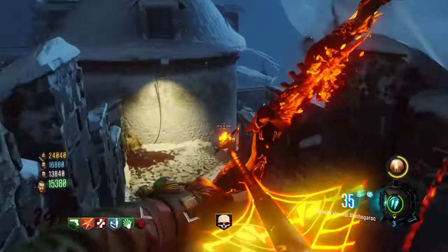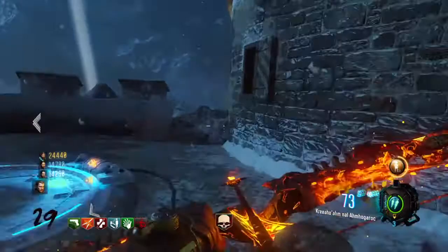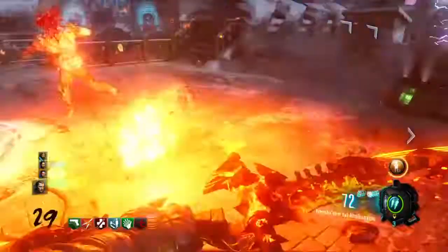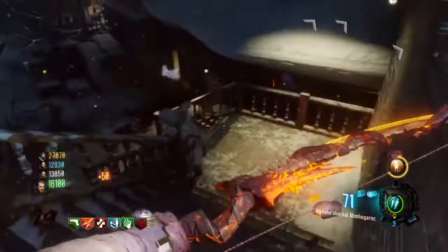As you can see I'm in the Rising Drop, but it could be whatever map. How do you go high rounds, how do you get to round 50? Guns, perks, and players are the main things. I just found random players and they're not so bad. But if you're going solo and need help going high rounds, it's simple.